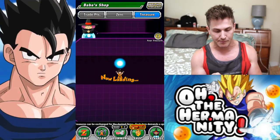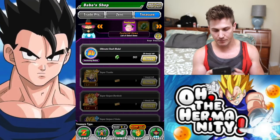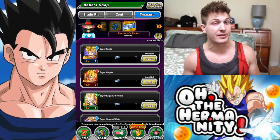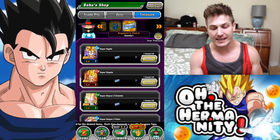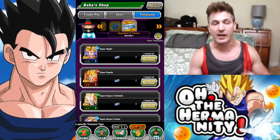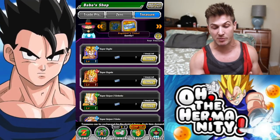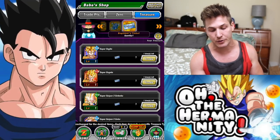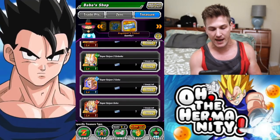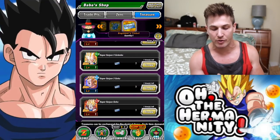We're going to go to the Exchange Treasure Shop and start from the end. I haven't used the ticket yet. The units I need out of here are the Super Vegito AGL — I need one more dupe to rainbow my Super Vegito. For Super Gogeta, I need two more. I'm not really worried about Super Saiyan 3 Gotenks. The only other unit here that I would need is the Super Saiyan 3 Goku.